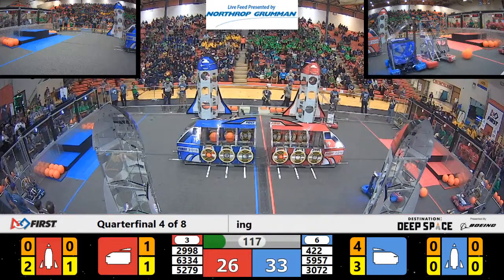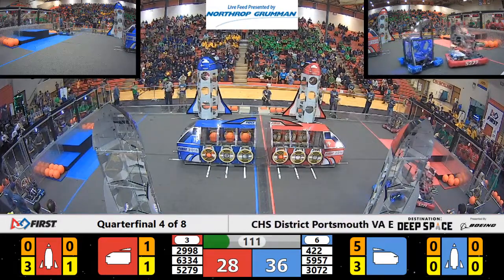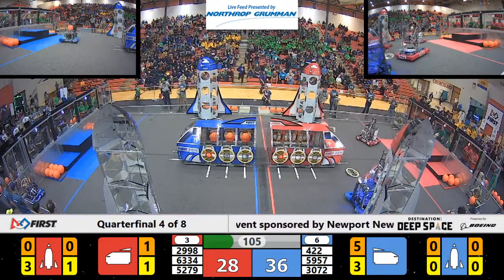On the other side of the field, the Red Alliance is attaching hatches to their rocket. Looks like they've got three in place. But the Blue Alliance is dropping cargo into their cargo ship — they have at least three in place. That's nine points for Blue.